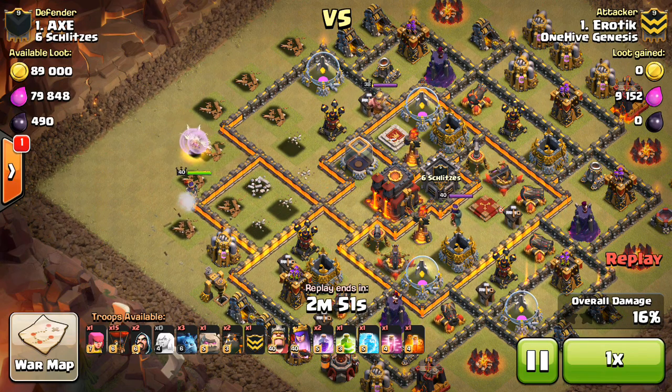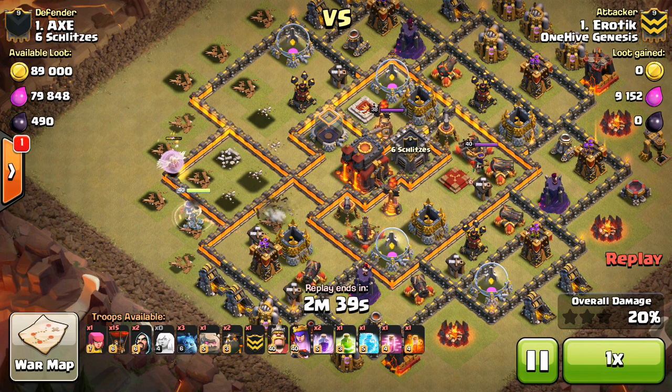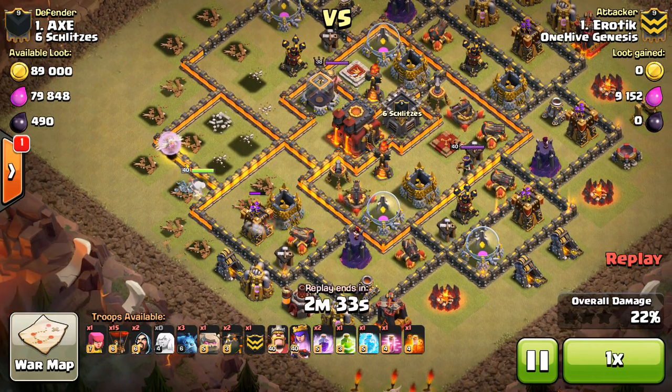Like I said, this video is going to focus mainly on Town Hall 10 attacks, starting with Plow taking on number 1 and getting the 3-star on a very high-level base. Everything's maxed except the King and a few walls, but that doesn't really matter. All the important stuff's maxed out, so it's difficult to 3-star these bases, but he just crushed this one.